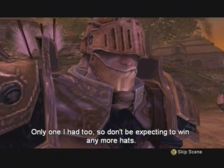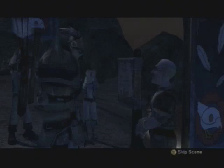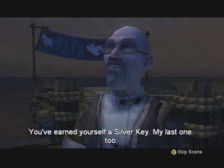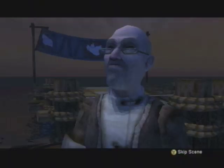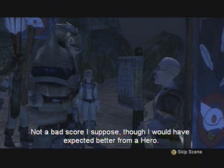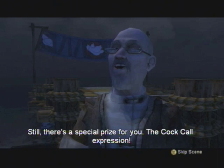I'm not going to be wearing it, but it's hilarious. There are two other prizes depending upon your point range. If you fall between, I believe, 150 and 250, you get the second prize - you'll earn yourself a silver key. And there it is, silver key 26. If you fall below 150 or 100 points, you get last place. Though I would have expected better from a hero. I did it on purpose. Still, there's a special prize for you - the cock call expression, which basically makes the hero do the chicken dance.